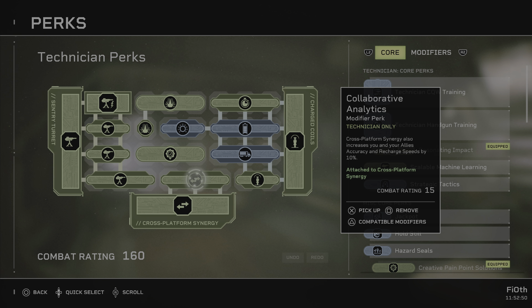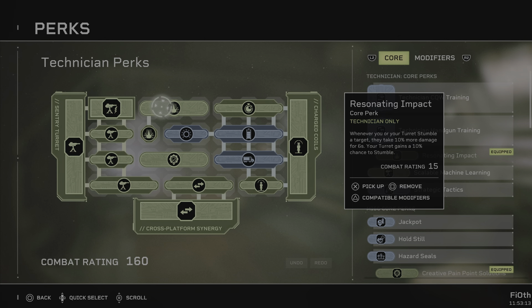Collaborative Analytics — cross-platform synergy — also increases you and your allies' accuracy and recharge speed by 10%. Your turret will be on the back with you, as I said, so this will actually be very, very helpful to help the entire team get recharges back, like particle launches for the Lancer or the grenade for the Gunner.